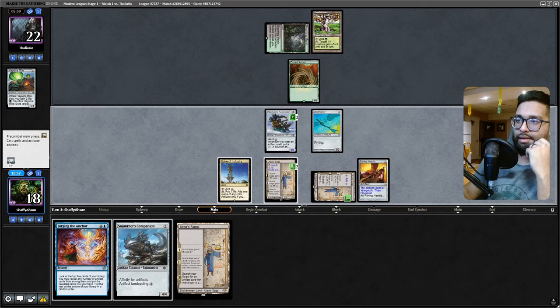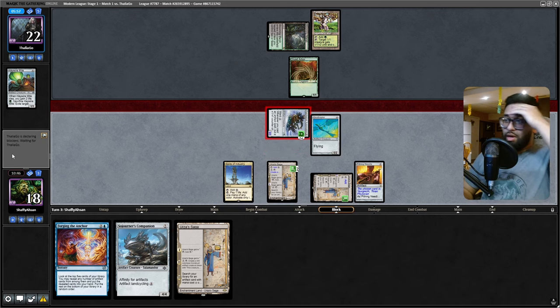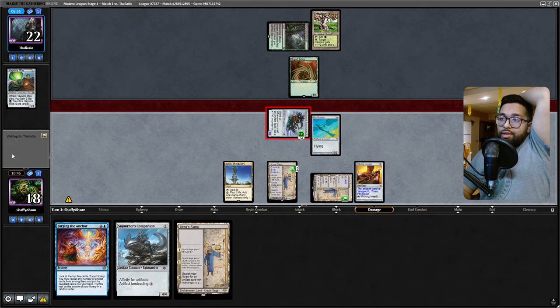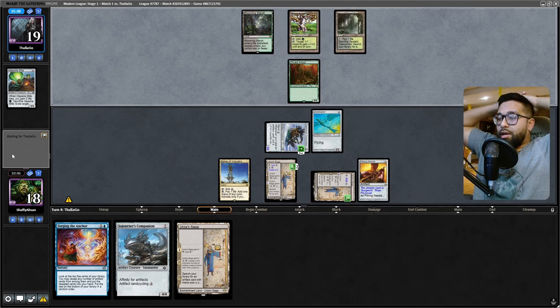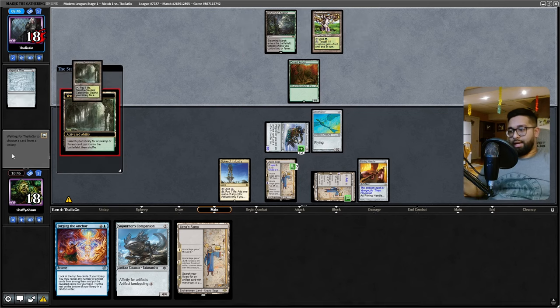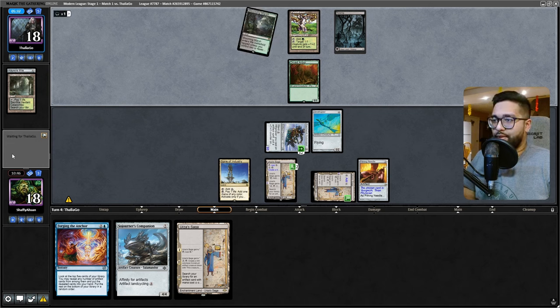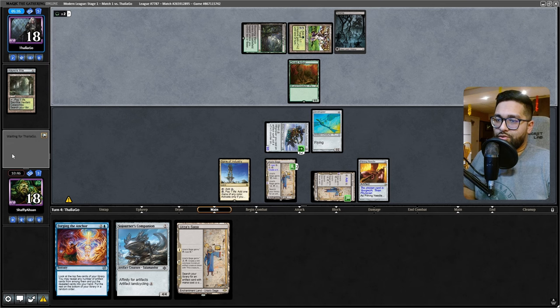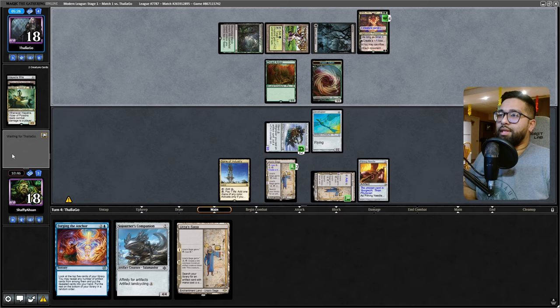We're gonna go to combat - attack for three. Rename Yawgmoth off the Pithing Needle, they can't destroy it this turn. Next turn we lose our Saga but I will probably get the mana-making artifact - probably grab a Springleaf Drum off the first Saga because I need to play the Sojourner's Companion, then just flood my board and play Forging the Anchor. Yeah, they can do that but they can't really do much else.